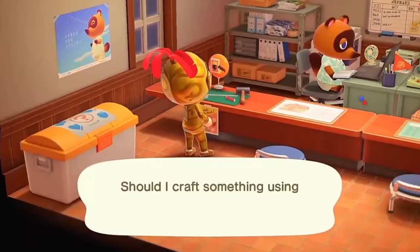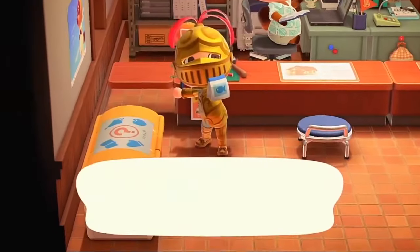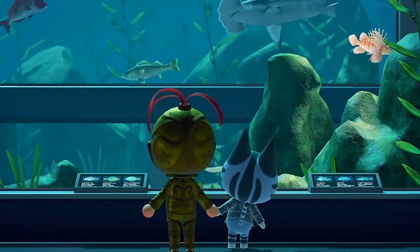They live in the depths of the rivers on the islands. The best way to catch this fish is to stay near the ground level of the rivers and bring a lot of fish bait, using it to spawn fish. It is tied with the Stringfish as the most valuable freshwater fish, selling for 15,000 bells.